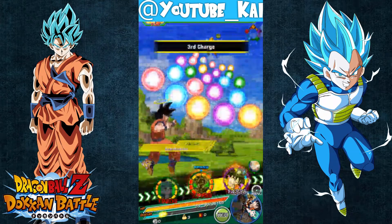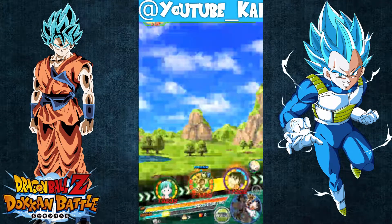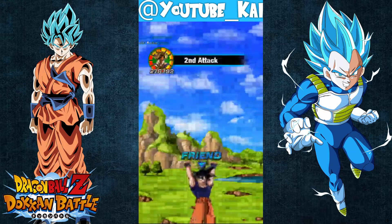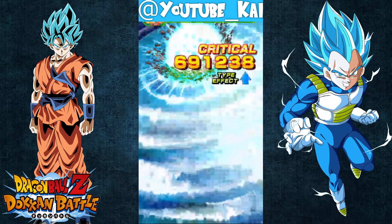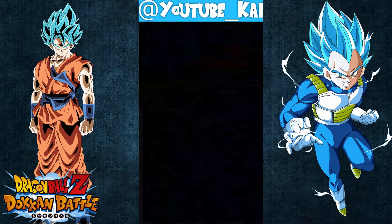Lady Bulma, do your thing; Goku, do your thing — you're going to kill him. And finally the base form Goku, who Dokkan awakens to the Goku that I made 100% — do your thing. That rocket launcher super attack animation gives me the giggles every once in a while, especially considering that Bulma is doing it.